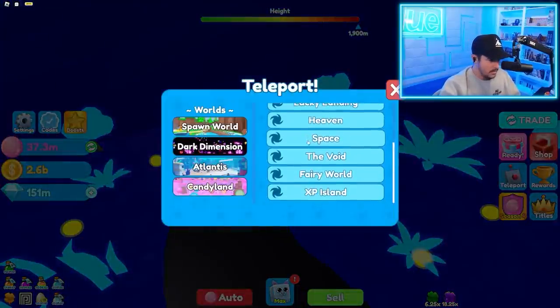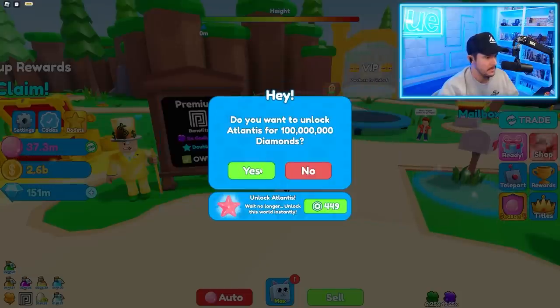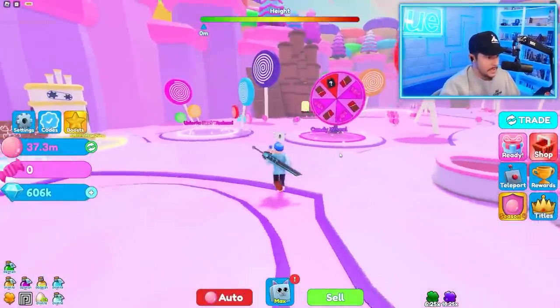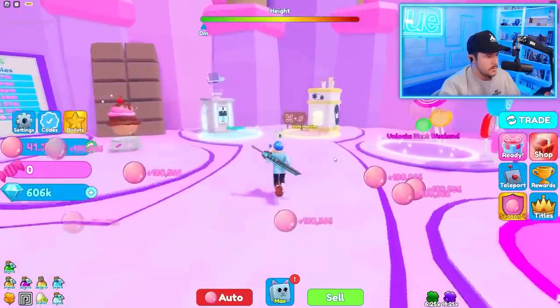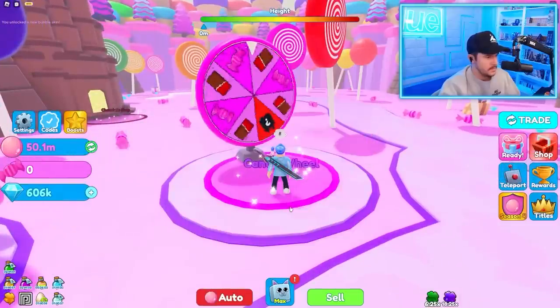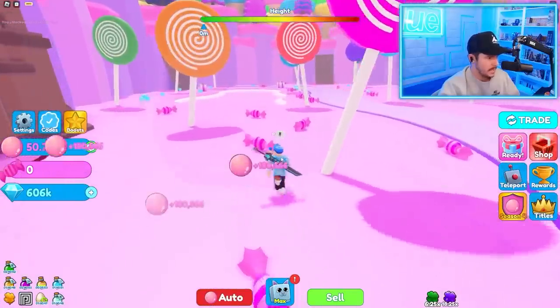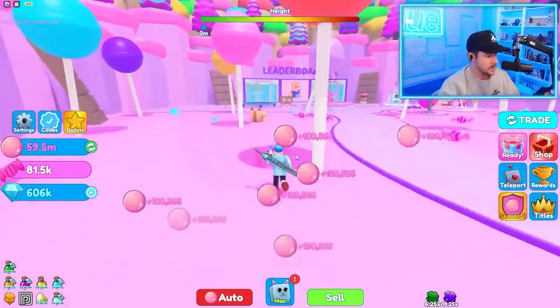Now we go to Dark Dimension - but what do you actually do there? I accidentally went back to spawn world. Dark Dimension, Atlantis, Candy Land - you need 100 million diamonds to unlock some, Candy Land costs 50 million. Wait, I unlocked it! I don't know if Candy Land is the newest area but here I am. The currency changes here - you blow your bubble and sell it for candy currency. Candy Wheel, free spin - I'm gonna get some candy!